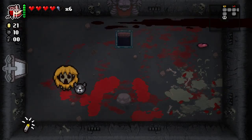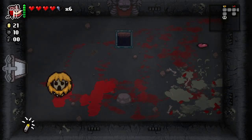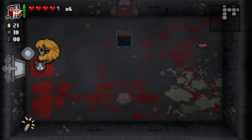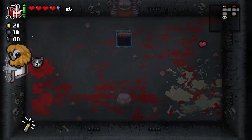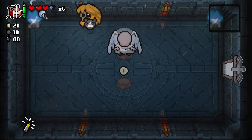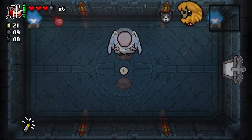We saw deals with the devil earlier — now we get to see deals with the angel. Deals with the angel happen when you don't take deals with the devil and then don't take damage on another floor. It's a weird system, but it's pretty good. This is the Wafer — this may be exactly what we need to continue this run going.